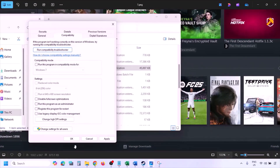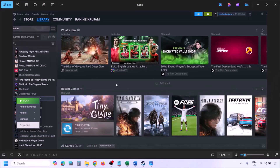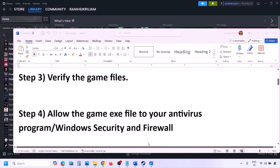The next step is to verify the game files. Go to Steam, click on Library, find the game, right-click and select 'Properties,' go to the 'Installed Files' tab, and click 'Verify integrity of game files.' Once verification is 100% complete, launch the game and check.